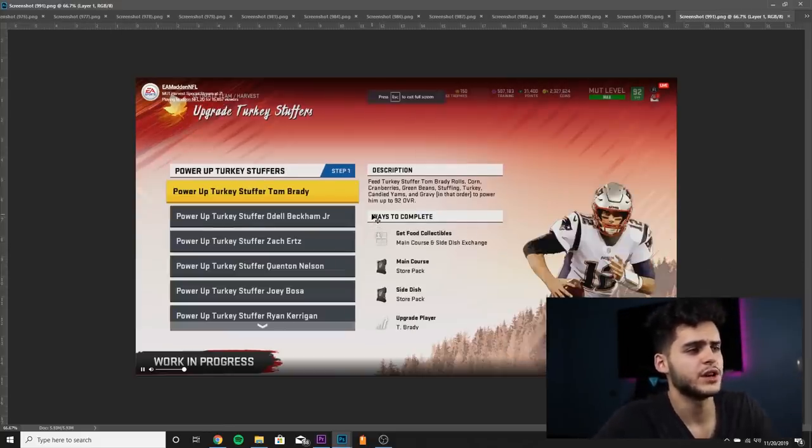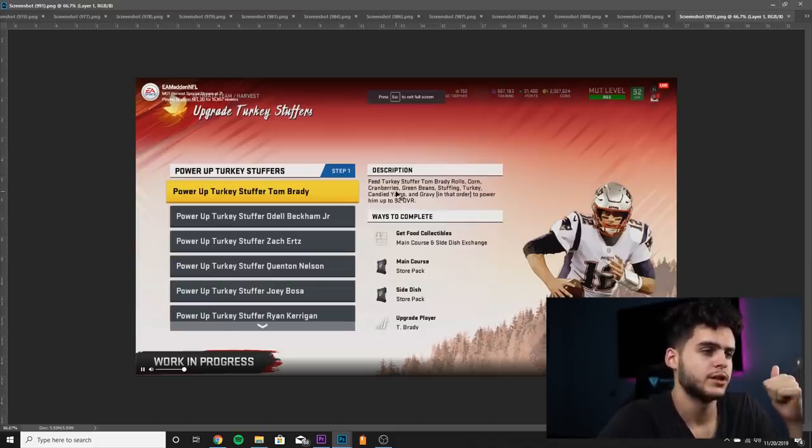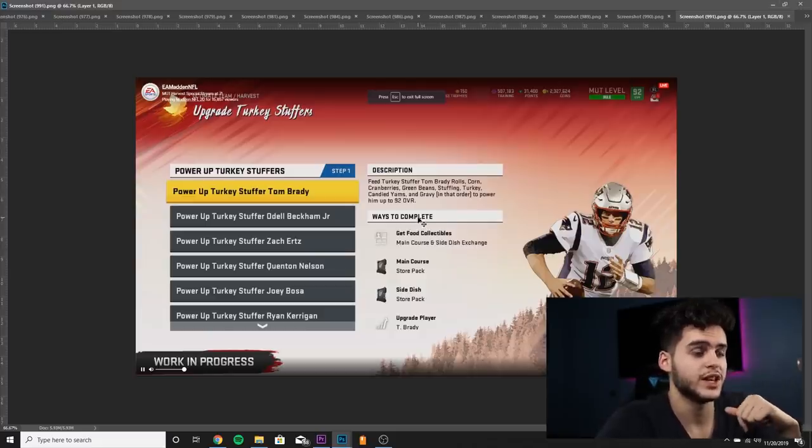To actually upgrade them — for example, to feed Turkey Stuffer Tom Brady — you need corn, cranberries, corn, cranberries, green beans, stuffing, turkey, candy yams, and gravy in that order to power him up to a 92 overall. So you're going to have to collect all those. We have to see how you get them — you can get them from the store packs, and I don't know yet if you can get them from solos.